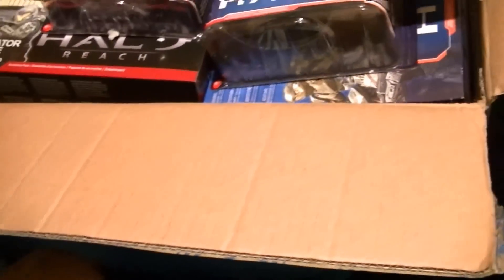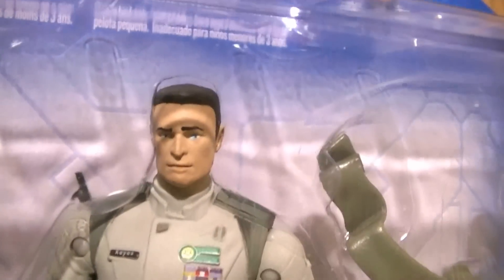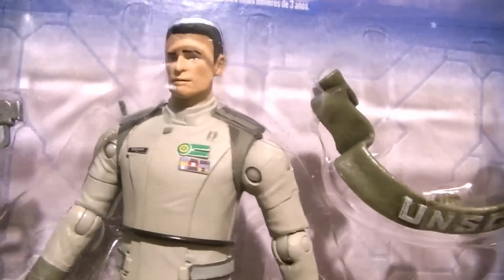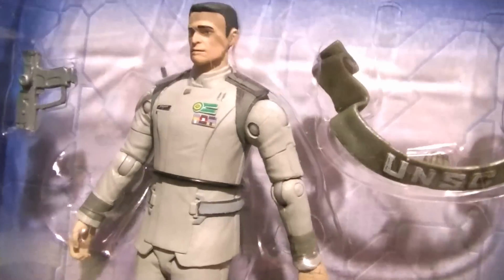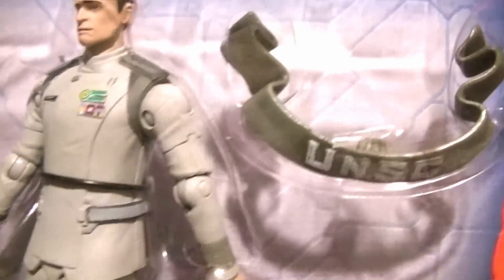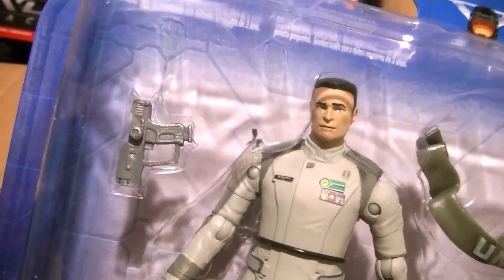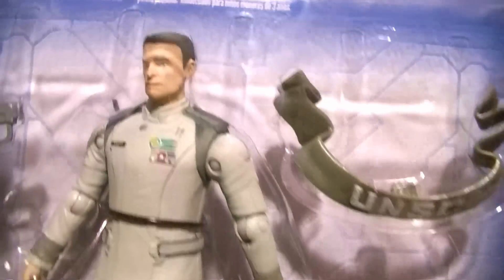Next up we have Captain Jacob Keys. McFarlane isn't known for really good head sculpts on their smaller figures, and his isn't terrible — I don't know if he's supposed to have the raised eyebrow, but he does. The head sculpt looks enough like him to be passable. The details on the chest look really good — we'll get into that in the review. He comes with a little UNSC banner for the insignia and a magnum pistol, which I'd assume is the Reach version based on the image they used.